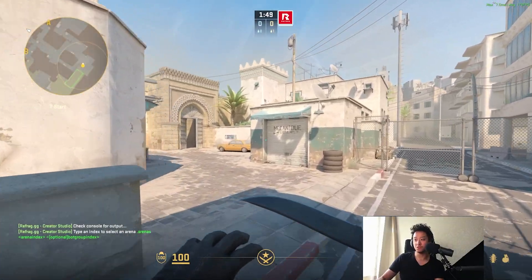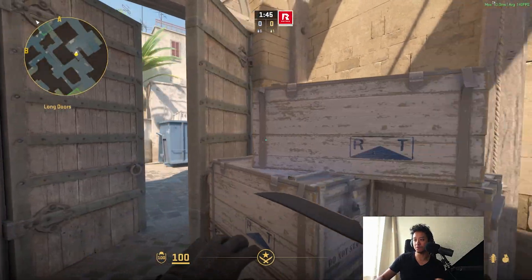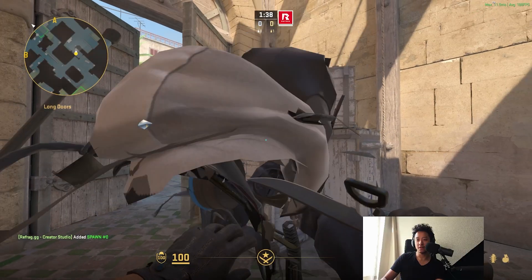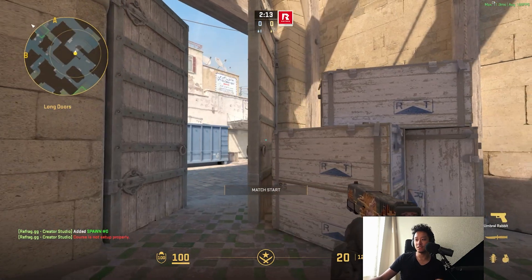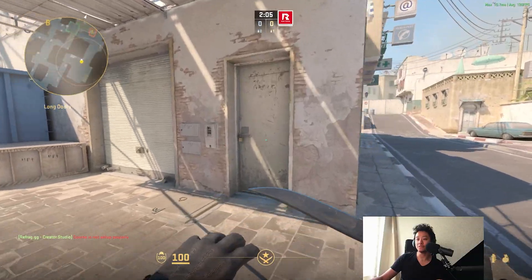It says spawn zero, which means you do not have a spawn point yet, so let's create one. Say you want to start from doors — type `.add spawn` and now you have created your spawn point. This means that when you start practicing the arena, this is where you start. It says course is not set up properly because we haven't set any bots yet.